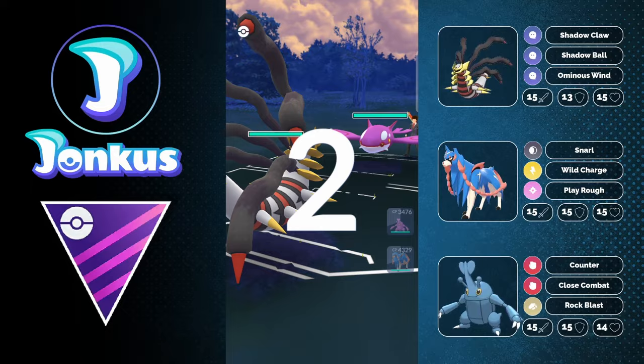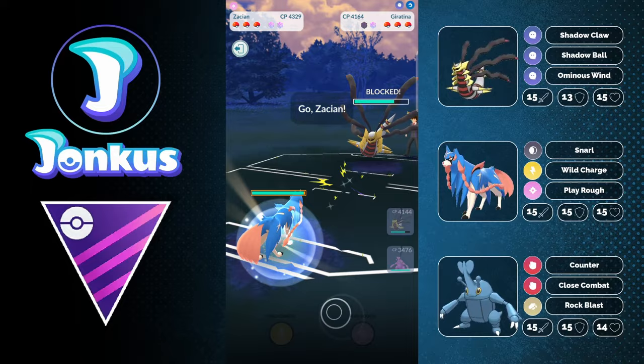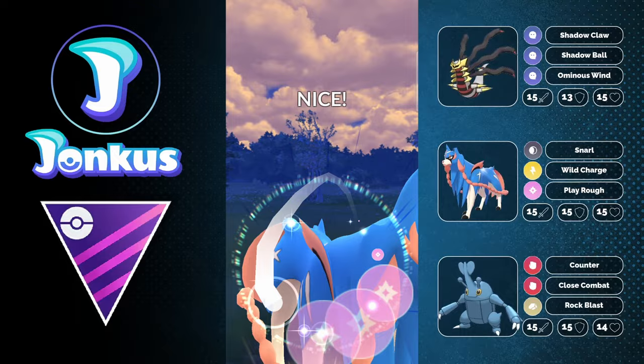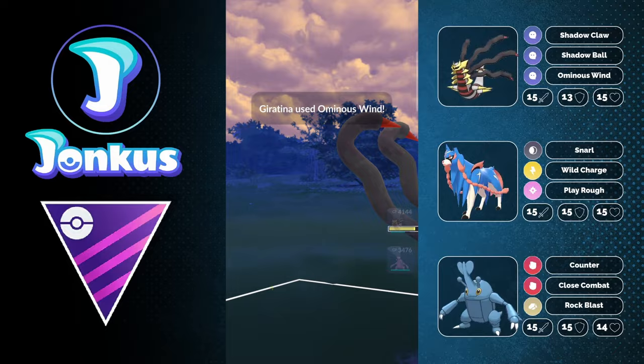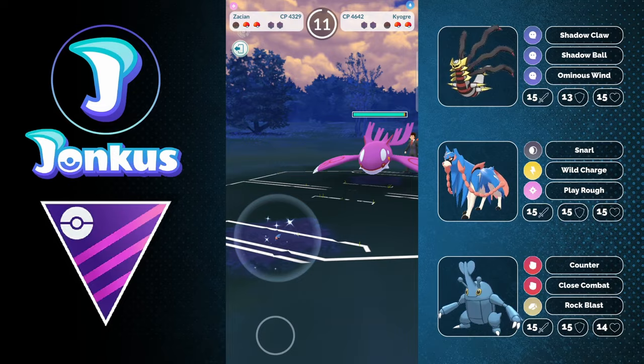Great lead for us next game — I see a swap into Giratina and get the shield advantage, then swap into my own Zacian which can take a move. I shield the first charge move since they won't bait first. I let the Shadow Ball go through and make a slight mistake using a shield — though Ominous Wind would likely have knocked me out from that range anyway. I'm barely missing the Wild Charge by one fast move.